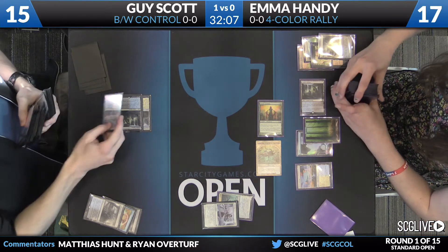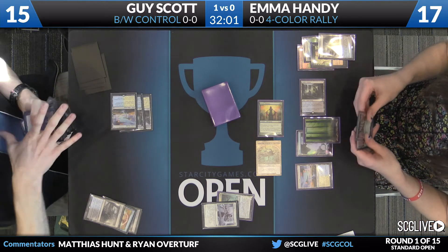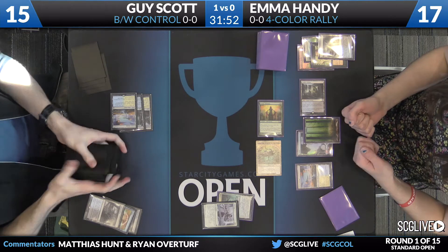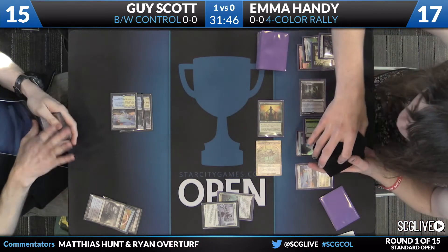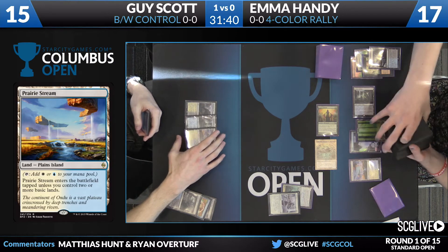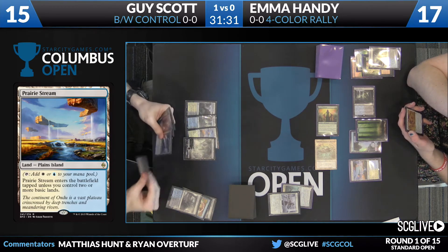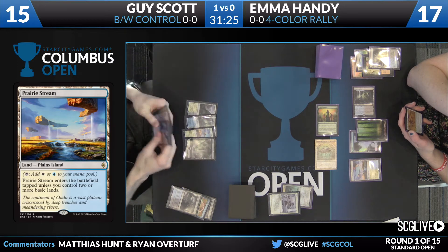The swing will put Guy down to 15. There's no second play after the Duress from Emma. Guy continuing to develop his mana base, getting Prairie Stream. There was some decision for him as to whether he wanted to get a basic number two or just get all the duals now. I like the decision that Emma made here — she knows that Guy has Kalidus. The plan is to Collected Company on Guy's end step after he casts Kalidus, try to find a Reflector Mage, get that in his hand. So if she finds Sidisi's Faithful or a Reflector Mage, she gets Guy's turn in addition to getting the two creatures.